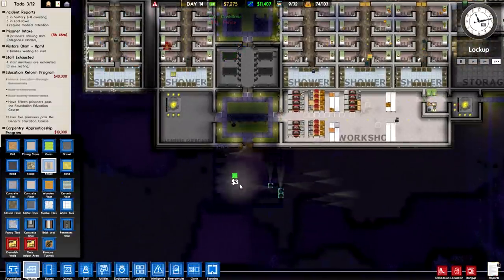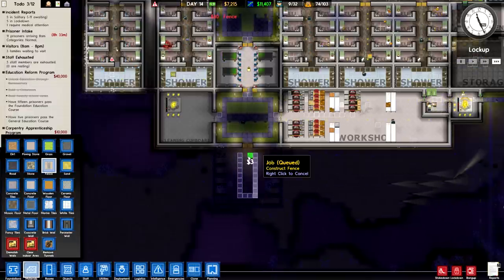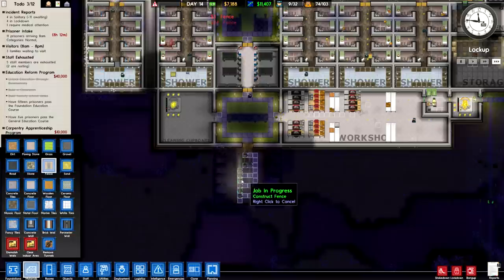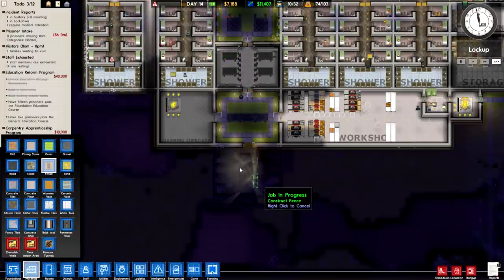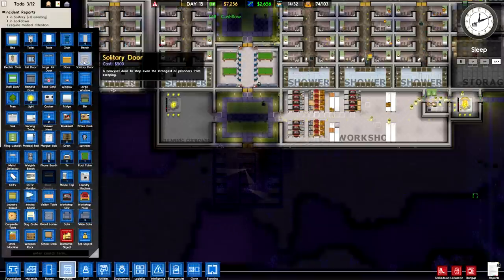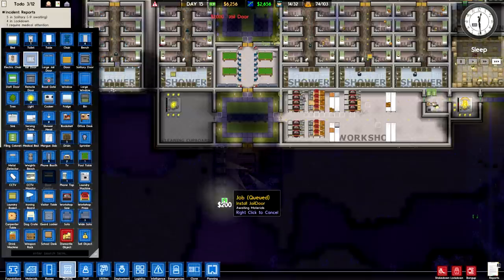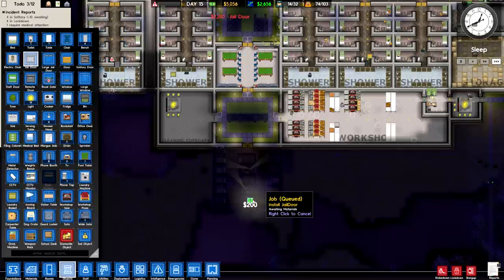All I'm going to include is toilets since it's a pretty bare-bones setup, but I shouldn't need anything more than that. Another set of solitary cells in the middle works for me. We can set it up so the solitary doors are on different sides. These solitary confinement doors are really expensive, so let's go with regular jail doors — we don't actually need solitary doors to designate these as solitary confinement cells.